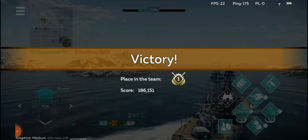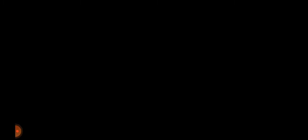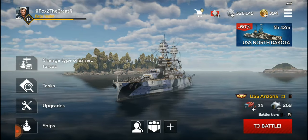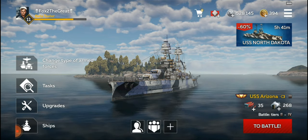Victory! First place in the team — 186,000 score, that is really good. I think for most people that will be more or less average 150,000 to 160,000 scores in the USS Arizona. First place in the team — not too surprising given just how overpowered it is in my opinion. I hope in this video I could showcase to you just how the USS Arizona performs. As always guys, if you enjoyed this video, please remember to like and subscribe, and I'll see you guys in the next video. Thanks!